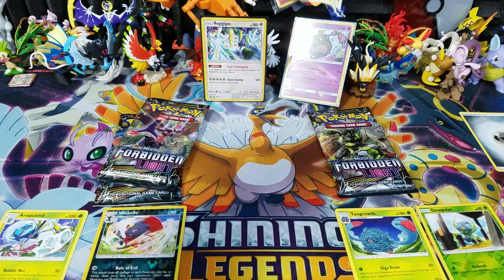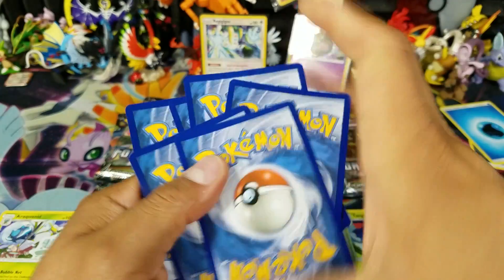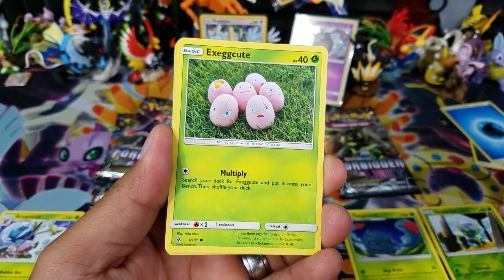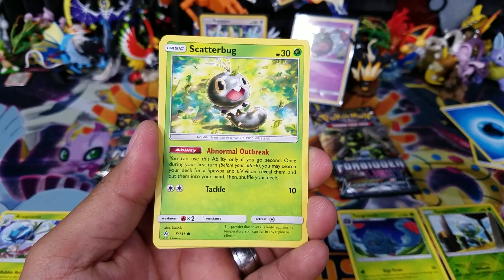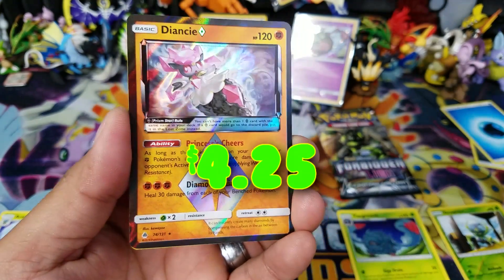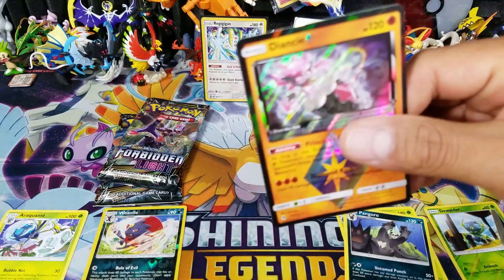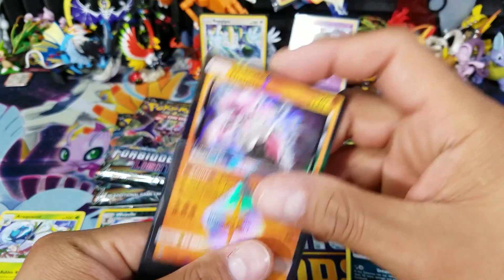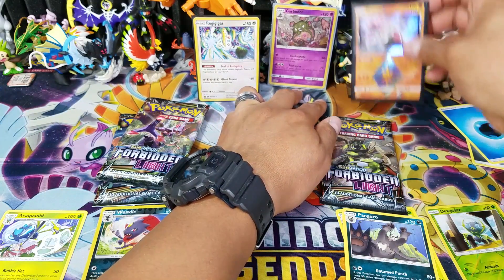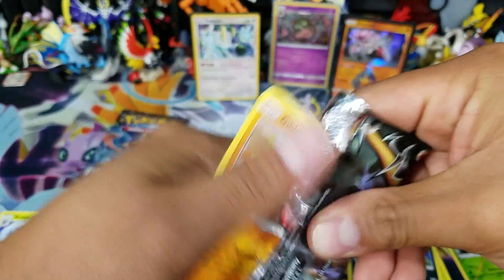Now let's do the Forbidden Light pack for the Garbodor side. It's very possible we get nothing because Forbidden Light is very hit or miss. This last couple of sets, other than Ultra Prism, has been pretty bad for me - you're really not expecting much to pull from a couple of packs. We've got Scatterbug, Skiddo, Gogoat, Floette, Magneton... oh nice! A Diancie Prism Star card! I'll put the price up on screen. Beautiful pull right there - this card is definitely wrecking the standard format alongside Buzzwole decks.